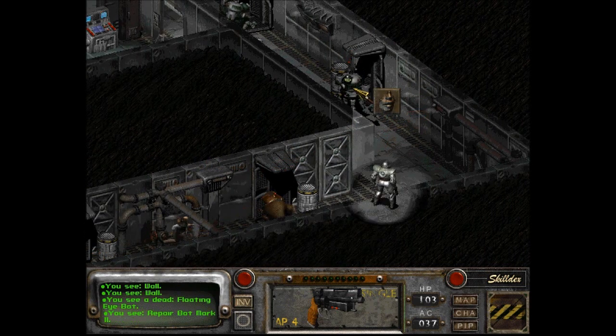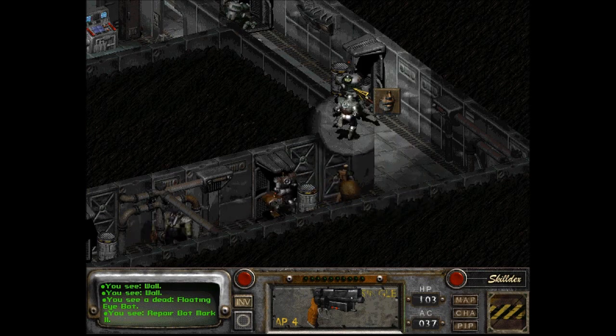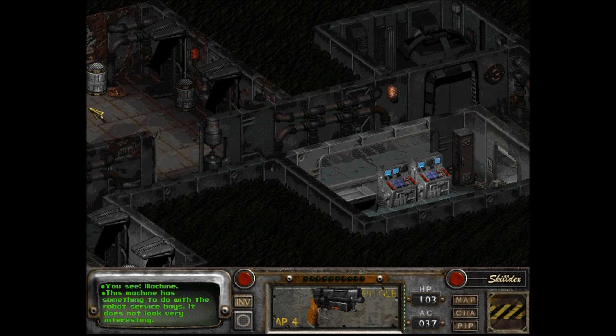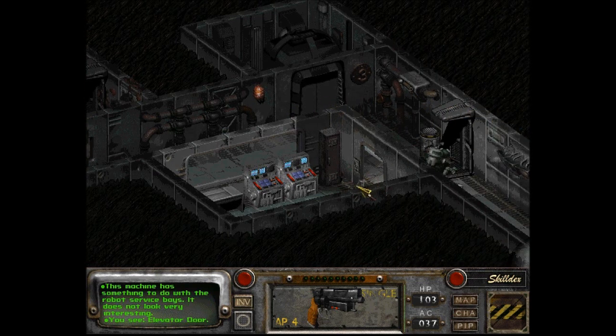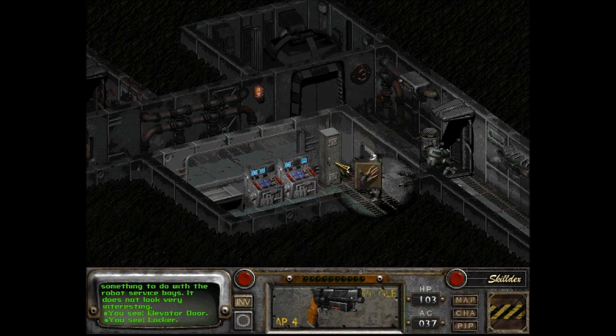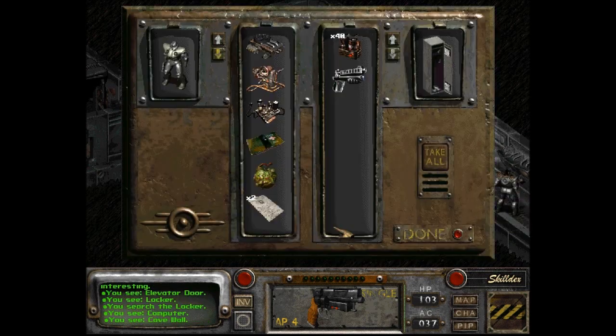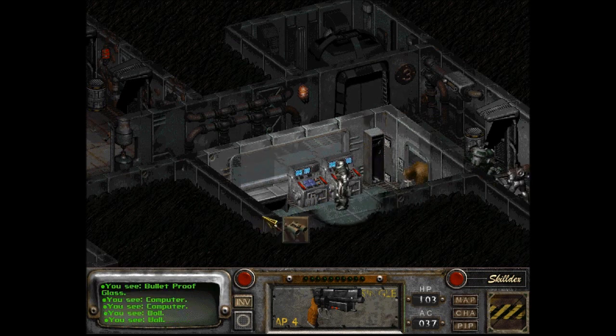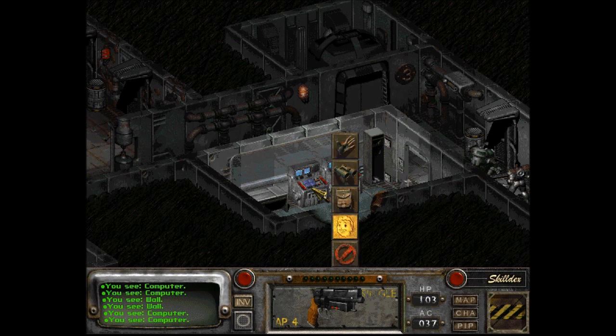There's another... oh, it's a repair bot. This isn't a broken bot, it looks like it. Elevator door. A laser pistol and small energy cell. Nice. Every once in a while I try to science one just to see if anything can happen. Nope.